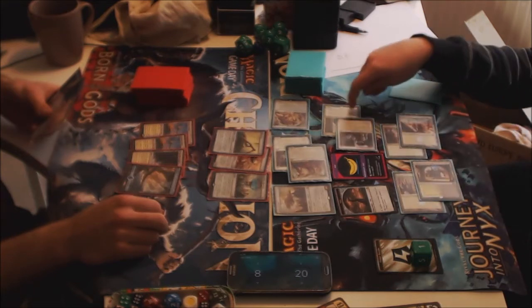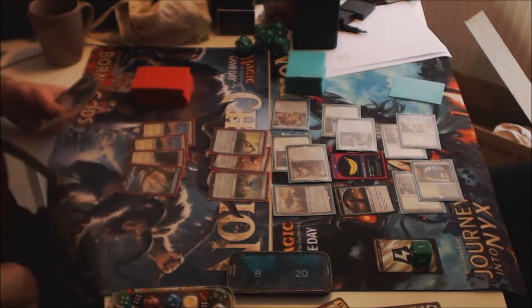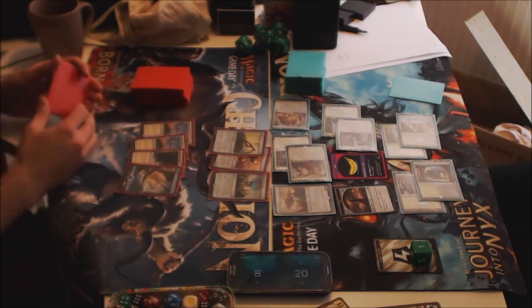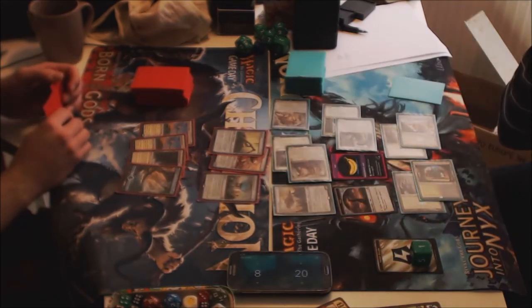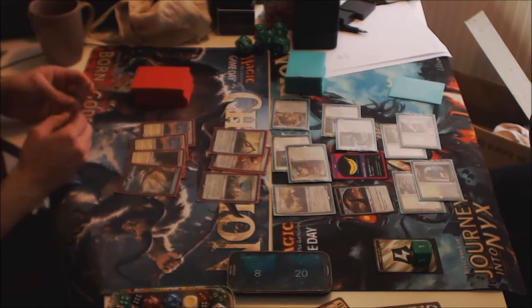Even if he has a pretty good hand, if he can't remove Kambal, he's in a lot of trouble. Things that will replace the Fragmentize — there used to be a couple of Fragmentize in some sideboards. The new Forsake the Worldly with Death Cycling will probably take its place. I ended up cutting it because I wanted extra win conditions out of the sideboard, and I loved the idea of playing a Spellseeker.